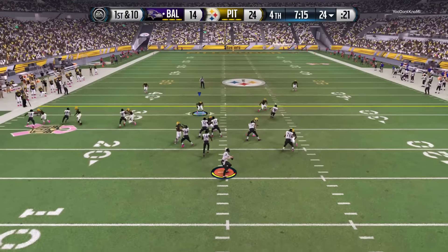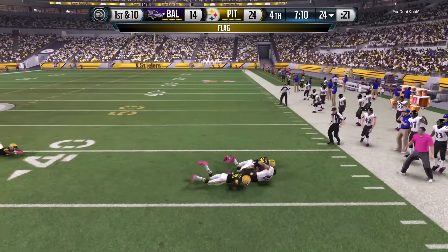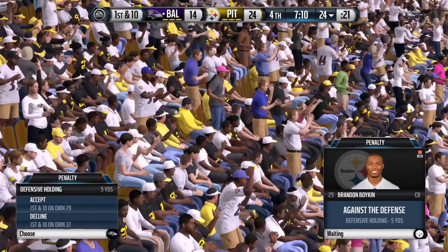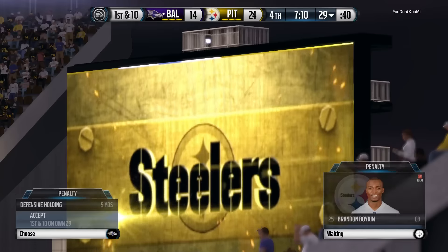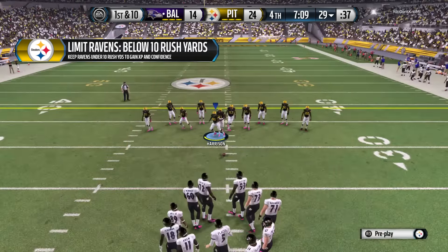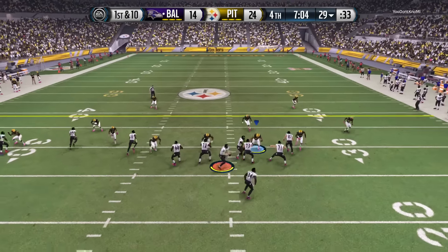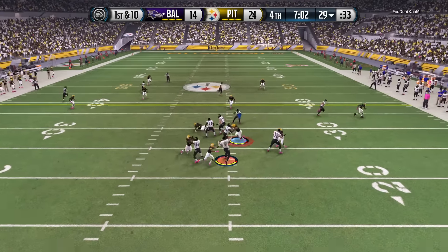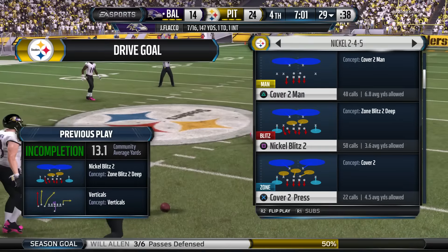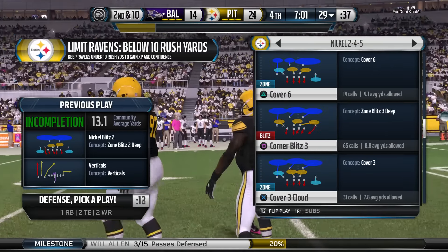First down at the 24. Going to be a penalty here. Allen's there to take it down. That out route was run to perfection by the receiver — he made such a sharp cut, gives himself space from the defender, and the quarterback puts the football right on target, just short of that first down ball. Very nearly intercepted. That time the man-to-man coverage won. The quarterback had to make a perfect throw — he didn't. Incomplete pass.